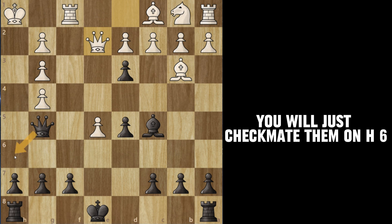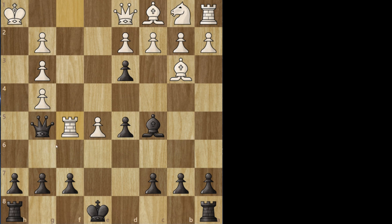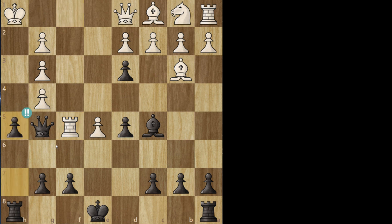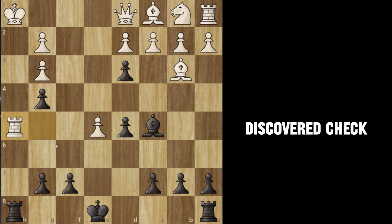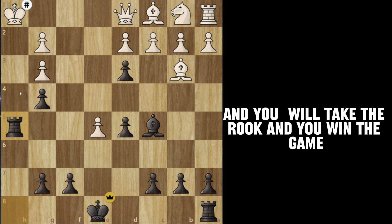If they play a waiting move, you will just checkmate them on h6. Now, what if they actually play rook to f5? You do not move your queen away — instead you sacrifice it with pawn to h5. If they take your queen, you take the pawn on g4 discovered check. They have to block because they can't go the other way due to your bishop. They block, you take the rook, and you win the game.